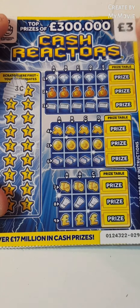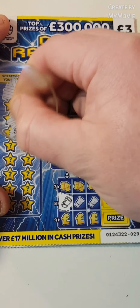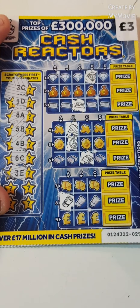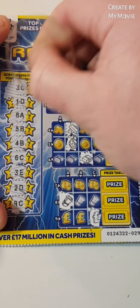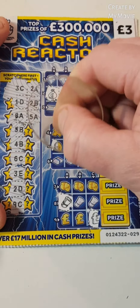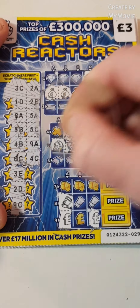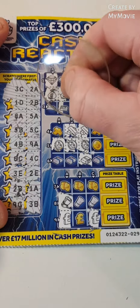Three C. One D. Eight A. Five B. Four B. Six C. Three E. Two D. Nine C. Two A. Two B. Five A. Five C. Nine A. Four C. Two E. One A. And three B. So nothing on that one.